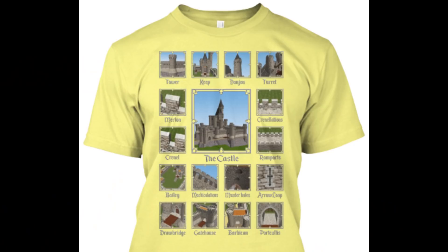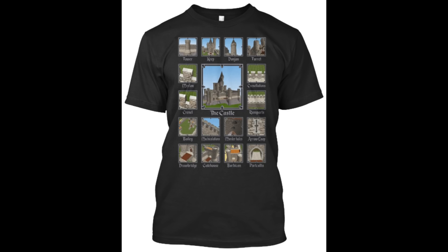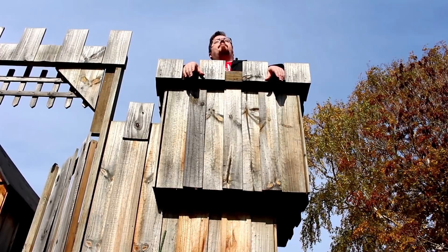The Super Mega Awesome Castle Shirt presents the name and visual image of the castle's outward constituent parts — specifically the Towers, Keep, Donjon, Turrets, Merlons, Crenelations, Crenel, Ramparts, Baileys, Machiculations, Murderhalls, Arrowloops, Drawbridge, Gatehouse, Barbican, and the Portcullis. Reveal to everyone why castles are awesome with your very own Super Mega Awesome Castle Shirt, available through Teespring. Link in the description. Now go away or I shall taunt you a second time.